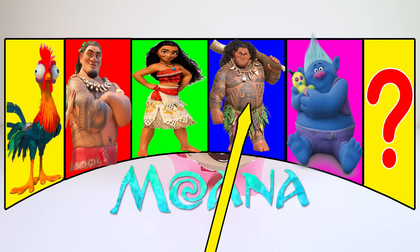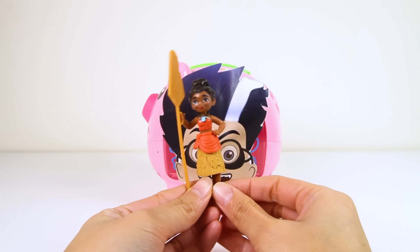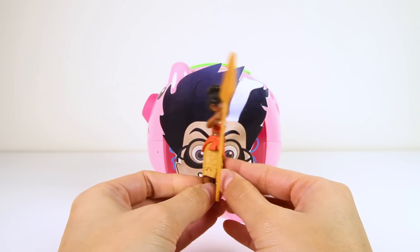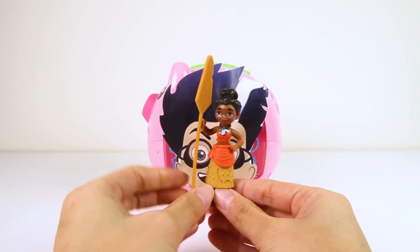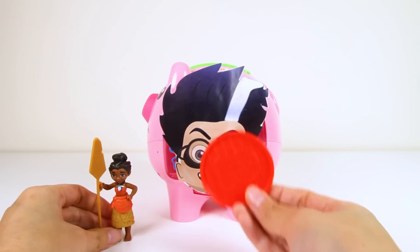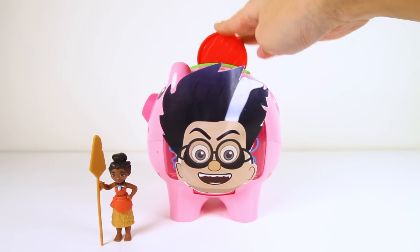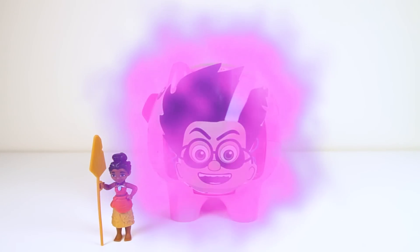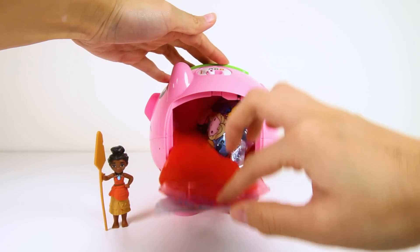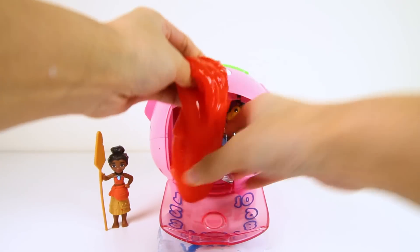It's time to spin the wheel again! I can't wait to see which character it lands on next! And it's...Moana! Moana is a princess that goes on an ocean adventure to save her family! She has a pretty blue necklace, and she's holding the big wooden stick that she uses when she's walking around the island! Let's give Moana a red coin, just like her red shirt! Let's put the money into Romeo's bank and see what surprise we got! It's super gooey red slime, just like the red coin!